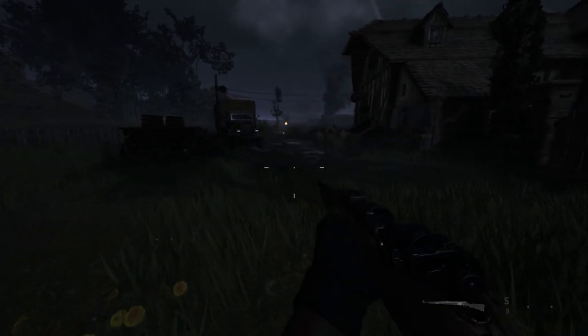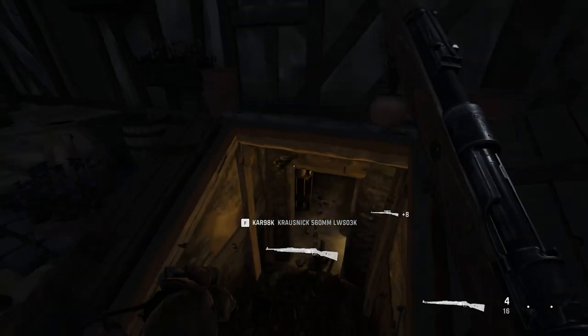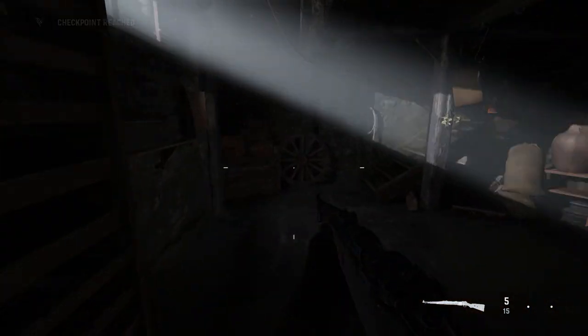The last guard you need to take out is looking at the door that you need to go through — this can be a bit more of a traditional kill. Now you've alerted the alarms it's all guns blazing. Go straight down through the basement door. For some reason you're forced to walk really slowly here but you'll be able to get up the stairs just fine.